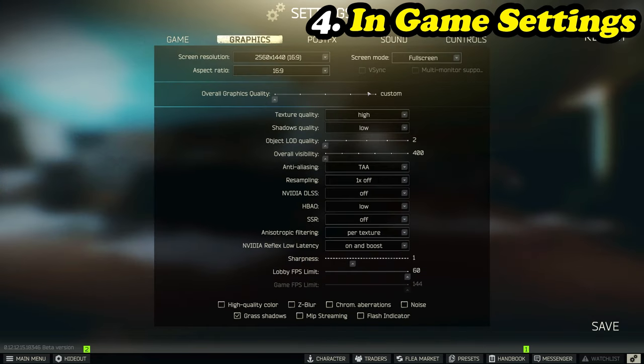Now jumping into Escape from Tarkov's in-game graphics settings, I'll break this into standard native resolution settings and then the DLDSR/DLSS option. First, stick with your native resolution. Full Screen mode — you can run borderless but there is an FPS hit. Texture Mode — run this as high if you've got enough VRAM; for more FPS even on high-end systems, run medium. Shadow Quality — run this at low. I like seeing PMCs and not having them hide in shadows, so low is my preference.